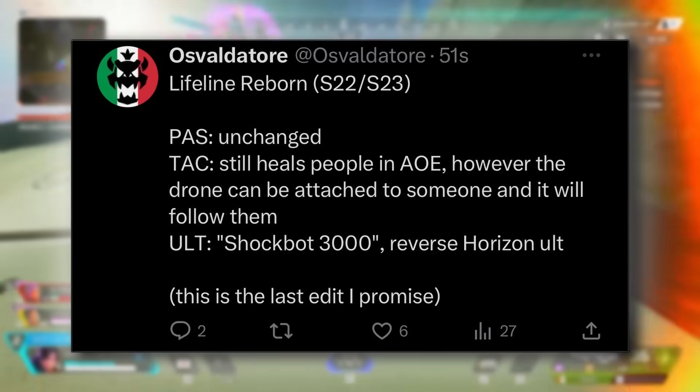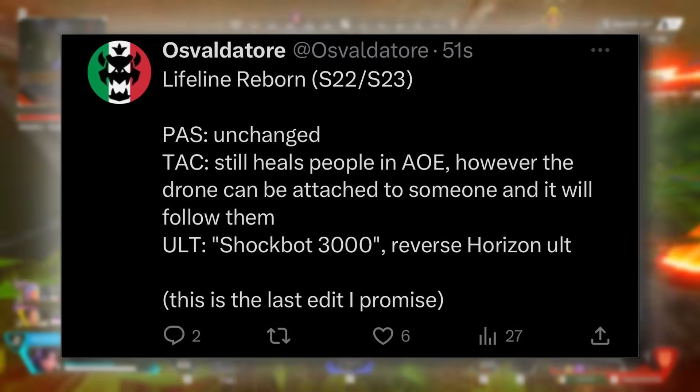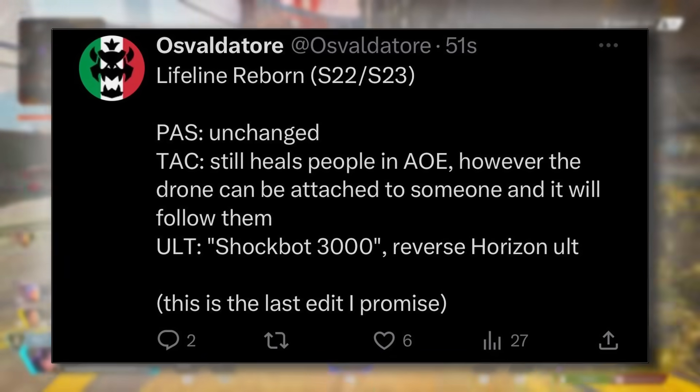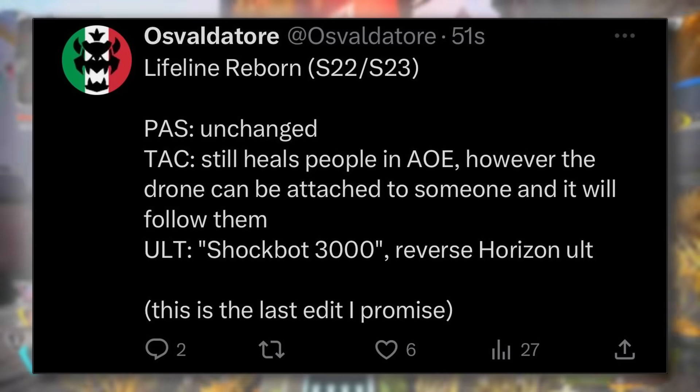Season 22 is likely when we'll get the new District map and also Lifeline Reborn. Oz let us know that Lifeline Reborn's passive is unchanged, the tactical heals people in an area of effect but the drone can be attached to someone and will follow them, and the ultimate — called Shockbot 3000 — is a reverse Horizon ultimate.